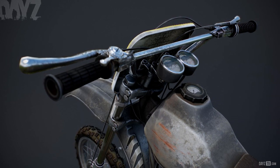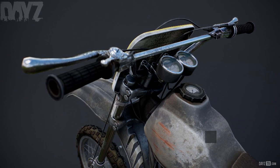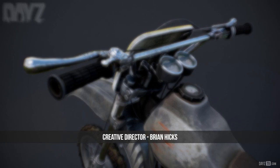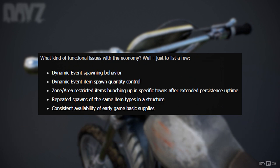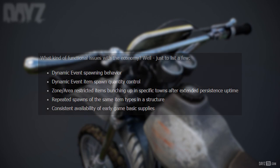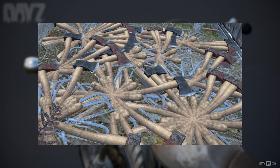This time around we're going to talk about where we haven't seen 0.62 or 0.63 yet. Starting off with creative director Brian Hicks talking about functional issues with the economy, like dynamic event spawning behavior, dynamic event item spawn quantity control, zone area restricted items bunching up in specific towns after extended persistence uptime, repeated spawns of the same types in a structure, and consistent availability of early game basic supplies. The economy has been a struggle for some time, but I'm sure Brian and Peter working hard on the job will see some improvements in no time.